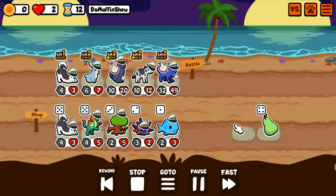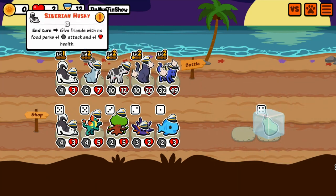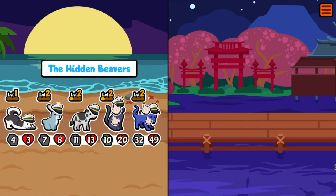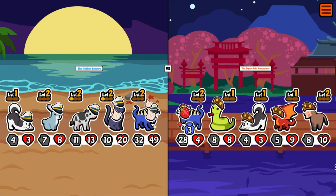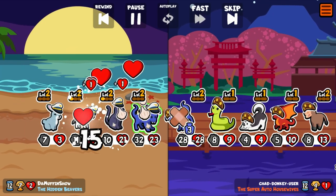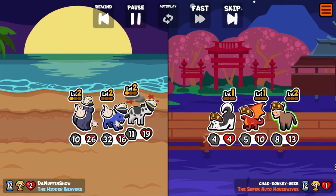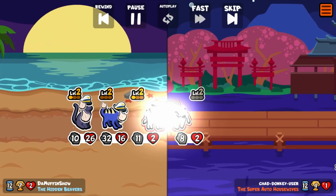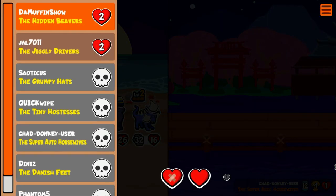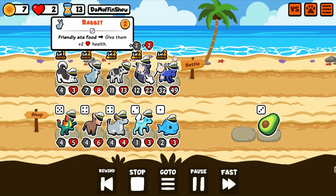Here we found the garlic for the Panther. It is an interesting interaction with knockout pets: if you give them the Tomato like our opponent did, and it knocks out their back pet, that triggers its knockout effect — which is interesting and worth considering.